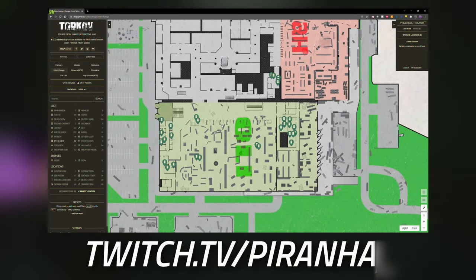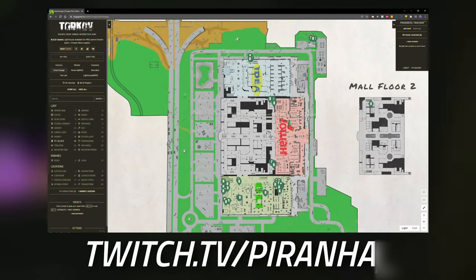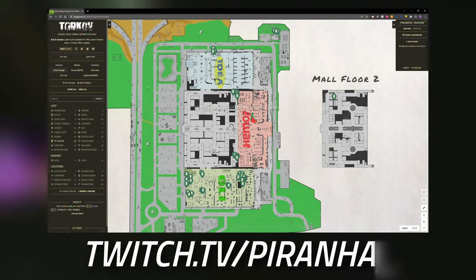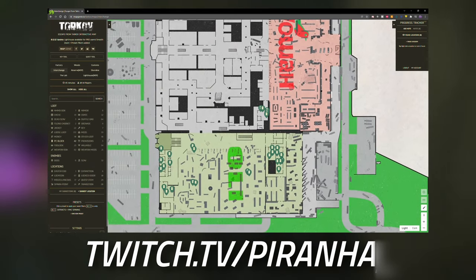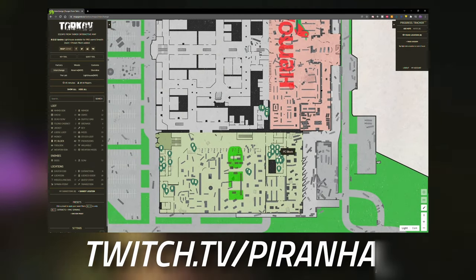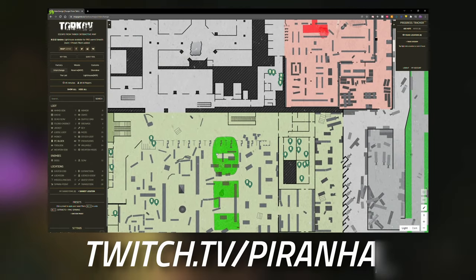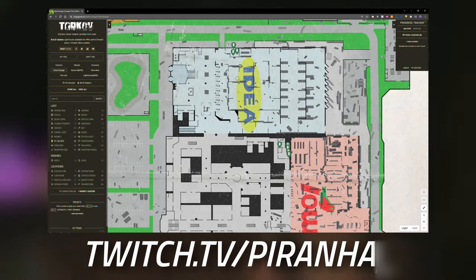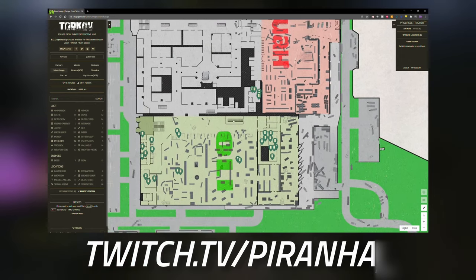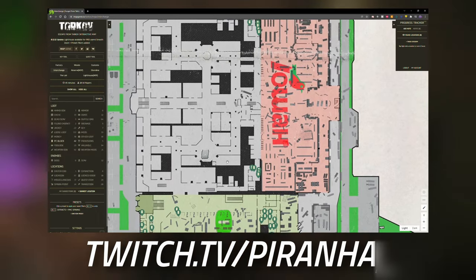There are 42 PC blocks on Interchange — an insane amount. If you leave this task until around level 17 when you unlock Ragman and start his tasks, you can come here, kill the scavs, and search a huge number of PCs. You'll also find good graphics cards, CPUs, and other items you'll need for later tasks.